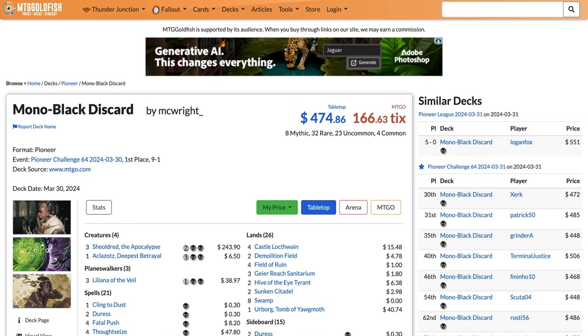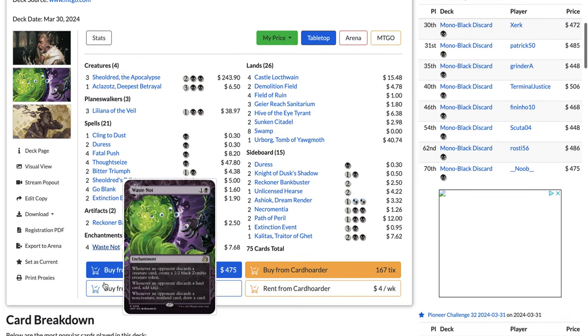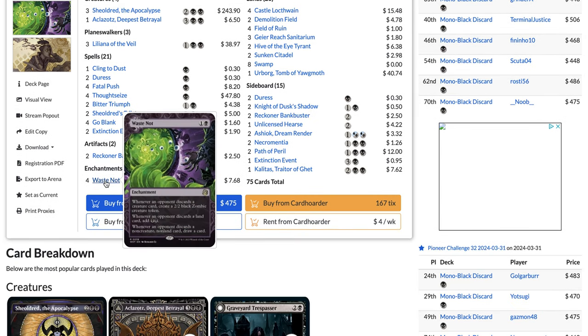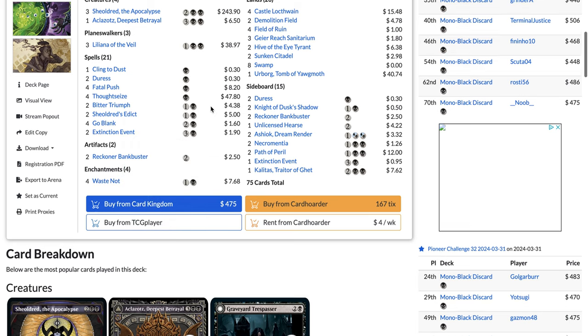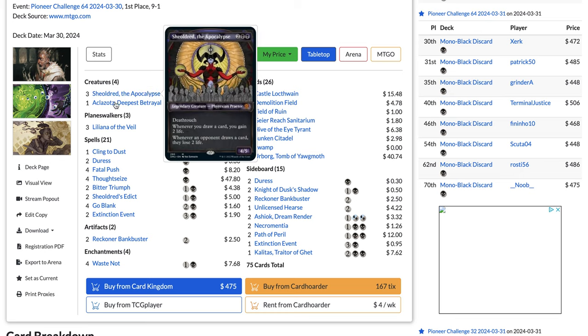At number four with 6.5% of the metagame, we have Mono Black Discard, a Waste Not deck. This deck was really fringe for a while in Pioneer but is now finally getting played a lot. It plays a bunch of interaction, a lot of discard spells, and very few threats — only four creatures: three Sheoldred and one Aclazotz's Deepest Betrayal.